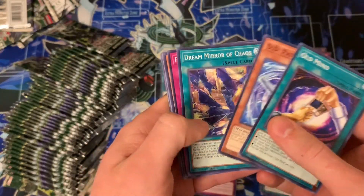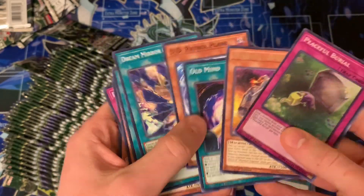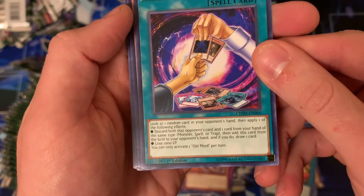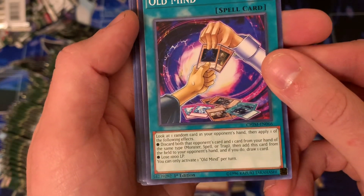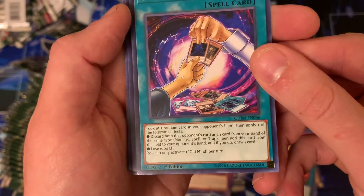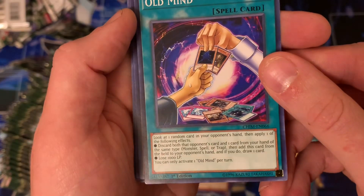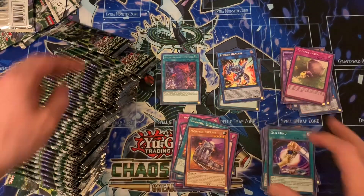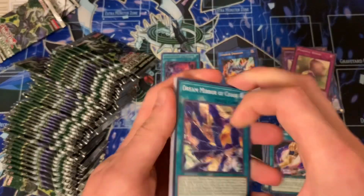We should have a ton more ultras and a couple more secrets hopefully within this big pack. Peaceful Burial — the Foolish Burial for the Unchained archetype. This card actually looked interesting — Old Mine. Look at one random card in your opponent's hand, then apply one of the following effects: both that opponent's card and one card from your hand of the same type — monster, trap, or spell — are banished, then add this card from the field to your opponent's hand and if you do draw one card. Or you can lose 1000 life points. It's interesting — kind of like an Exchange but you don't see your opponent's entire hand, or a slightly worse Upstart.